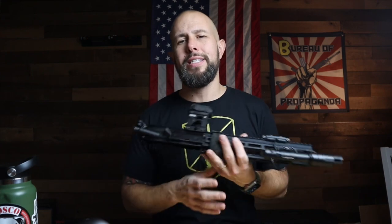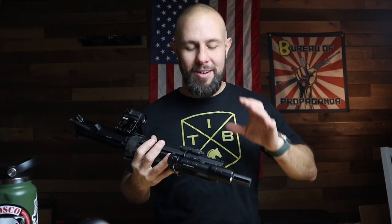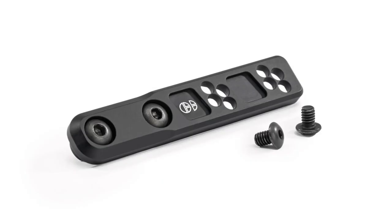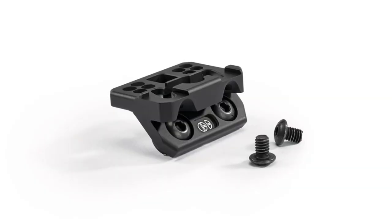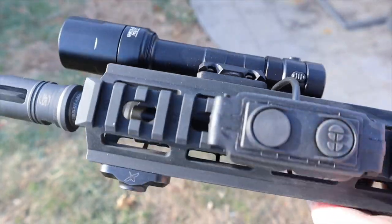Another thing they've improved over the years is the mounts. The original Cloud Rain mount — the light sticks off like ten feet off the rail, that was one of the few cons I had with the old Cloud. The new mounts, called Torrent mounts, are way way better and more well thought out. There's one I have on my night vision gun that jets the light out further, which is really nice especially if you're running a suppressor.